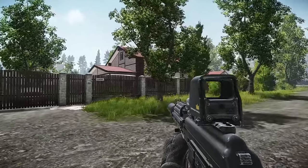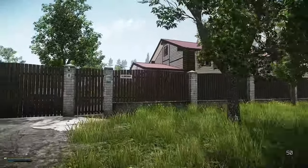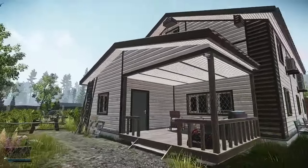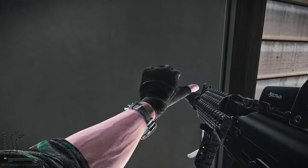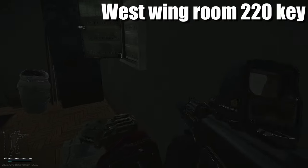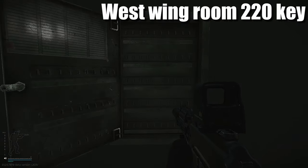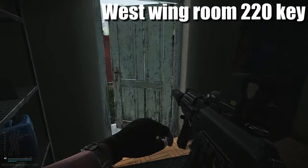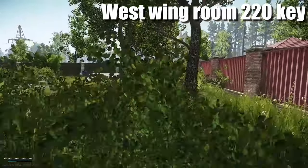We've just arrived at the cottages - you have the left one right here and the right one which requires the key. If we enter the left one first, there are two safes inside this location. What we're going to do is head right into the back, past the kitchen on the left hand side, go through the door, and there's a key rack right here. On this key rack spawns the San 220 West Side key - that key is definitely worth a grab.